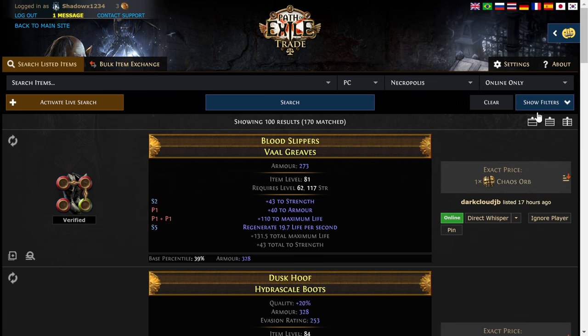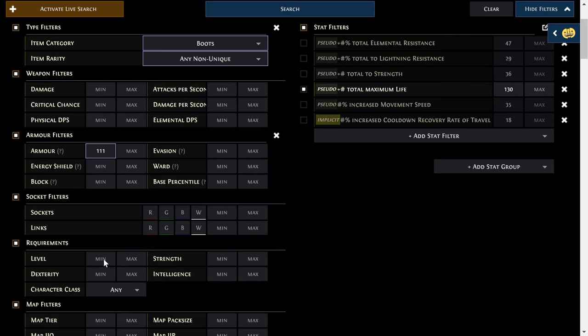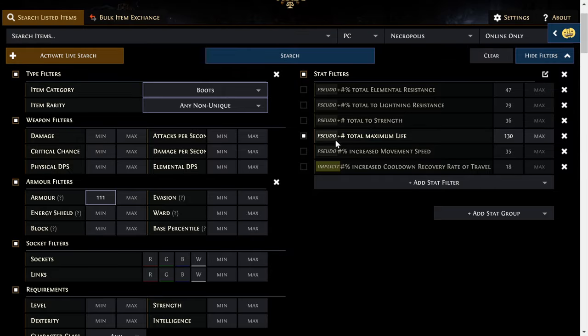So let's go over these items. I'm going to assume it's going to be you guys, so we'll say I want an item. We don't care about the sockets, we just want to make sure it's not corrupted. Let's show me an item that has 144 armor — you'll get armor based boots — but you can change if you want energy shield or evasion based. Any non-unique, it's going to be a rare. Then give me something with 99. Let's see if that comes up... there we go. Five chaos.